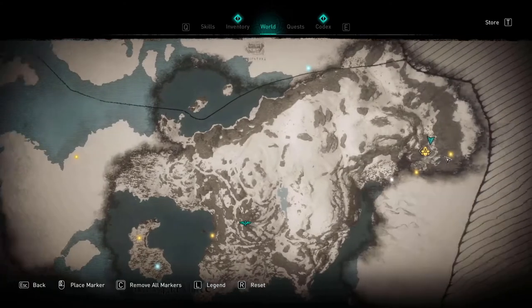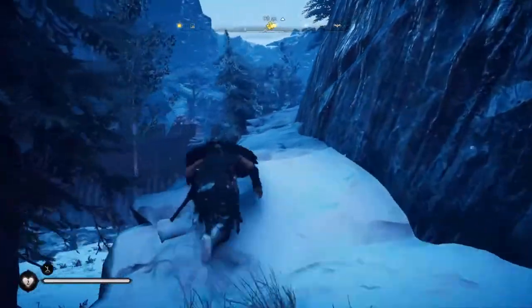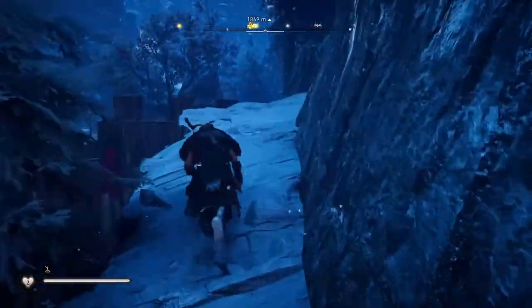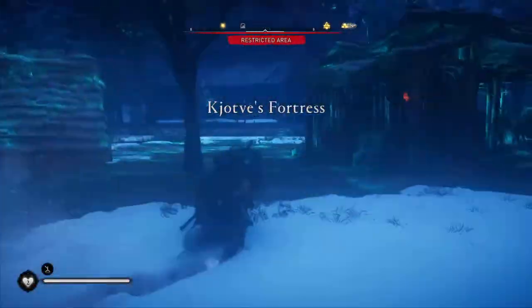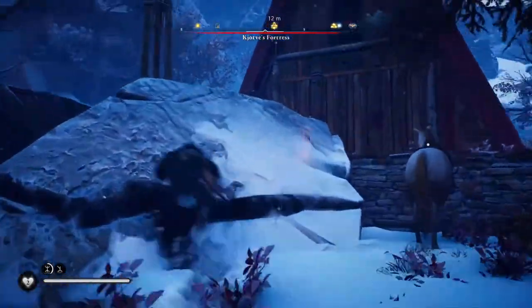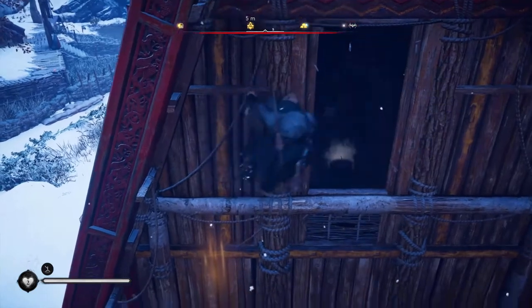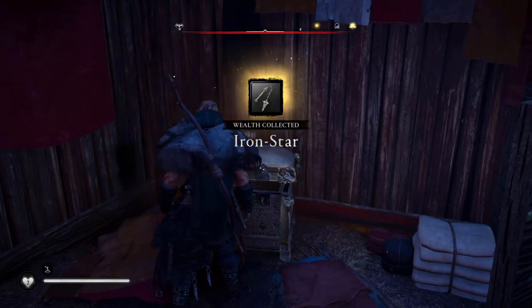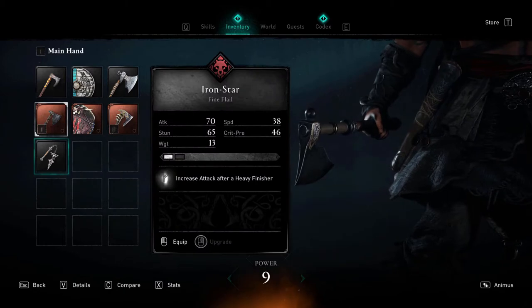The next item is located on the northwest side of the map inside Kiyot Fae's Fortress. Shoot out the small wooden paneling near the top of the house, climb in and claim your reward. The Iron Star, which is a flail that increases attack after a heavy finisher.